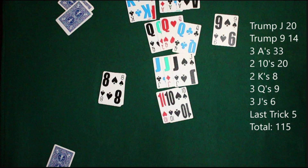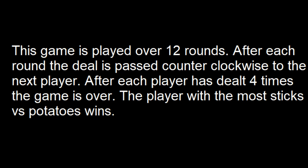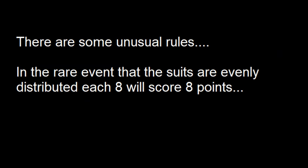Since nobody failed to take a trick and nobody won all the tricks, we applied the third category. If that one doesn't apply, you go down the list until you reach whoever had the middle score. This game is played over 12 rounds — after each round the deal passes counterclockwise, so each player will deal four times.